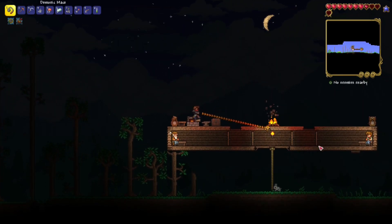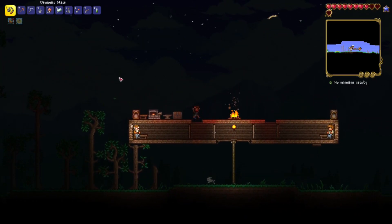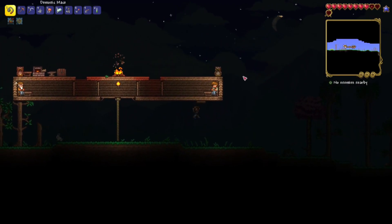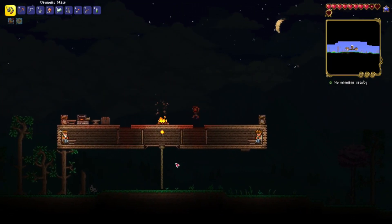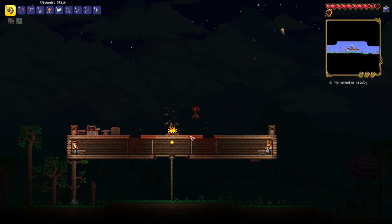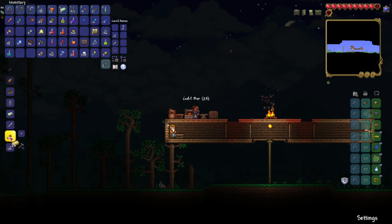Now we have access to grappling, which is really fun. So we can kind of just swoop around like that, and we can do it pretty much without worrying about any damage because of the horseshoe. It just makes it a lot easier to get anywhere. It's gonna be really useful for a boss fight where we can hook onto a platform and move away. That's really strong.